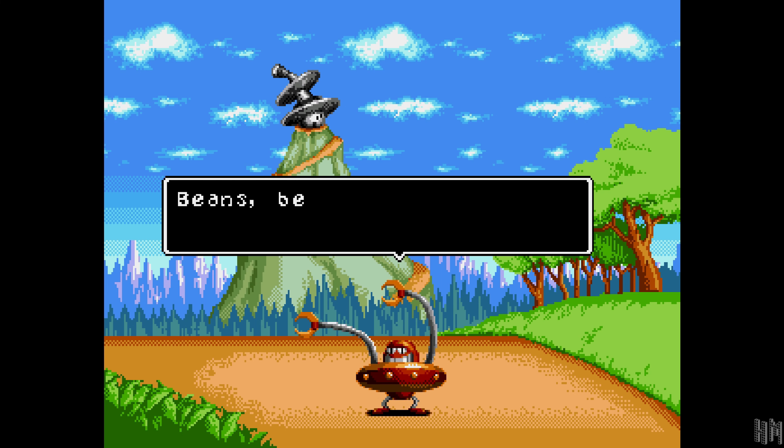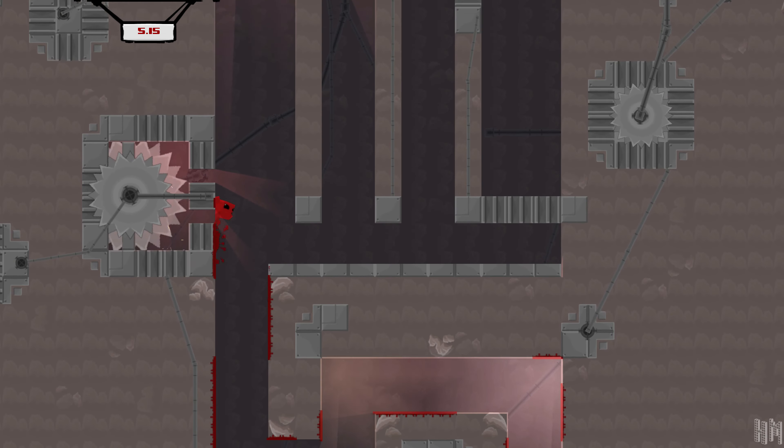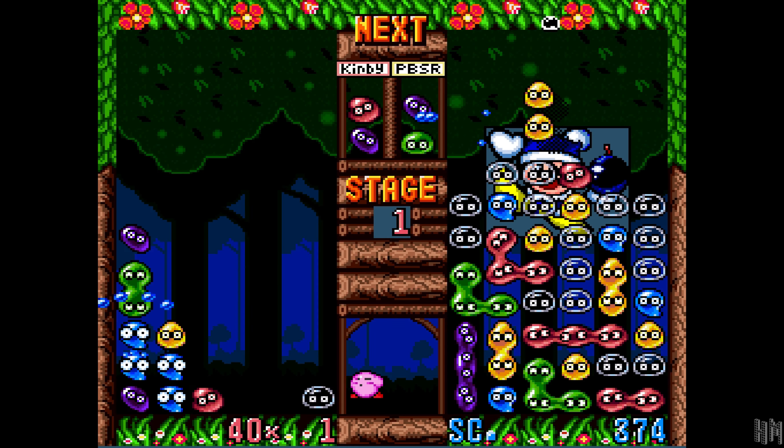Next up is Dr. Fetus's Mean Meat Machine. It doesn't sound real when I say it for some reason. This is another demo that I played recently. It's a mashup of the old Sega game Dr. Robotnik's Mean Bean Machine and Super Meat Boy. If you haven't played Mean Bean Machine, it's just a reskin of a game called Puyo Puyo, which was also reskinned as Kirby's Avalanche on the SNES.